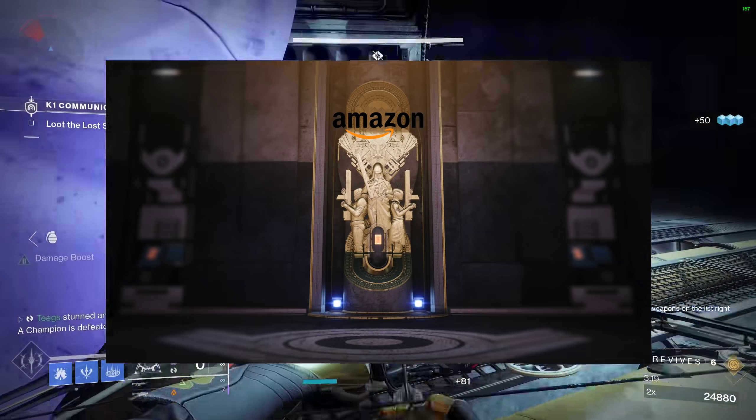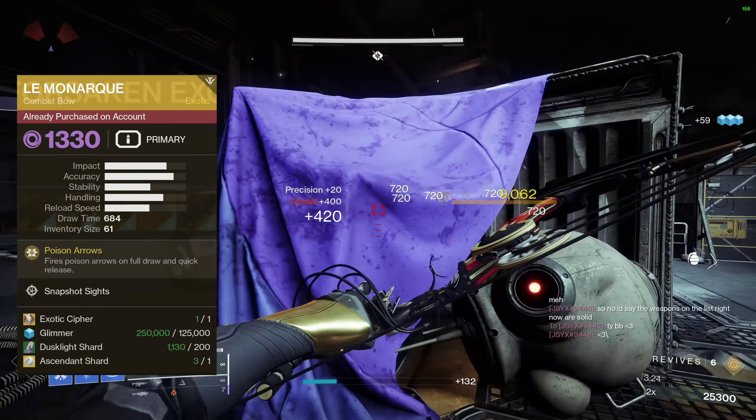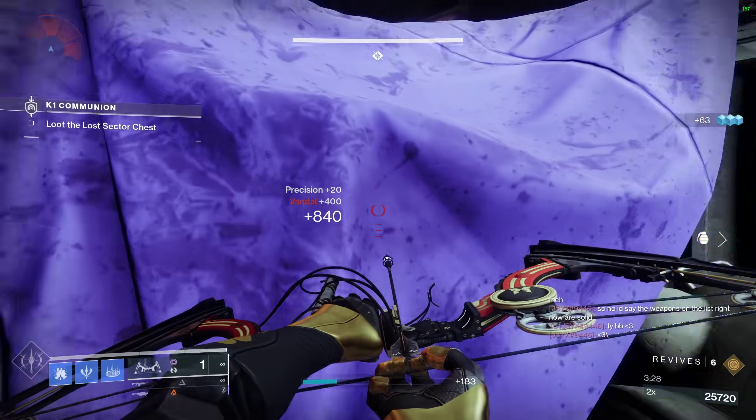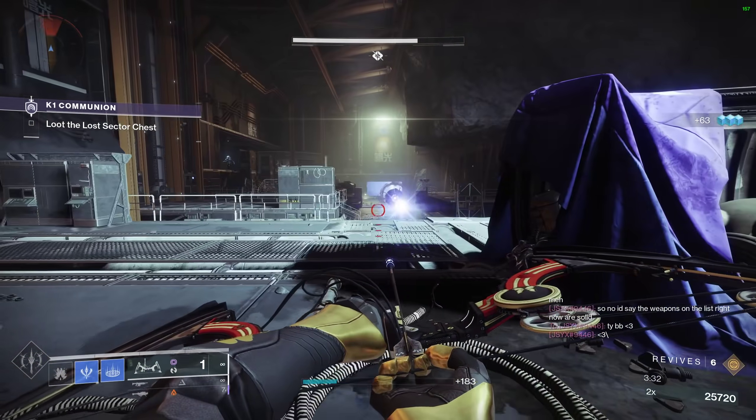From the Monument to Lost Lights, Le Monarque costs one Exotic Cipher, 125,000 Glimmer, 200 Dusklight Shards, and one Ascendant Shard. If Bezos doesn't get the bow to you in two days, chat their support and they might give you a Bad Juju or something for free. Number two is a hand cannon with an identity crisis.